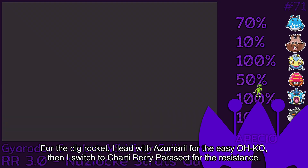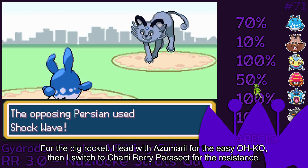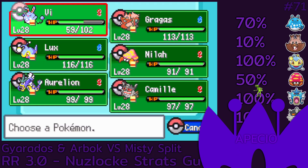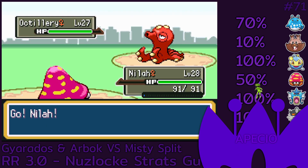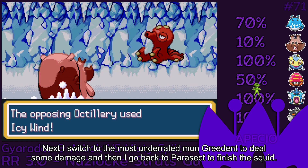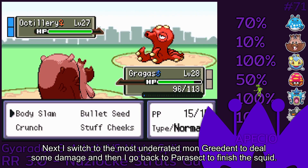For the Dig Rocket, I lead with Azumarill for the easy OHKO, then I switch to Charti Berry Parasect for the resistance. Next I switch to the most underrated mon, Greedent, to deal some damage, and then I go back to Parasect to finish the squid.